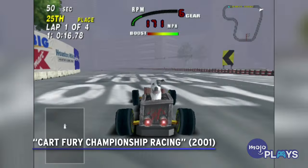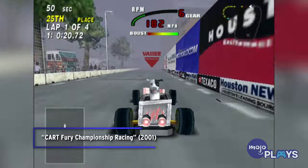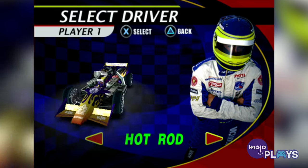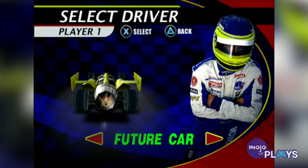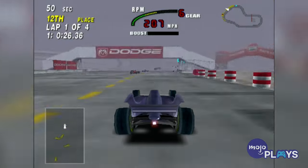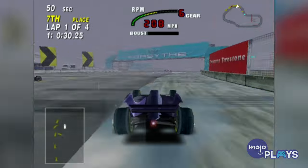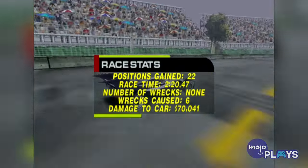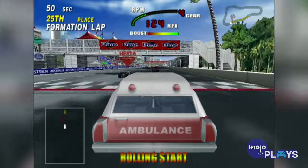Cart Fury Championship Racing. Yes, we know this is an odd pick considering Cart Fury wasn't exactly one of the best racing games you could nab for your PlayStation 2. However, the cheats for this game were out of pocket. For example, one code will envelop the course in a thick fog, making it difficult to anticipate turns properly. Another two codes can cause cars to explode if they touch a wall or another car.